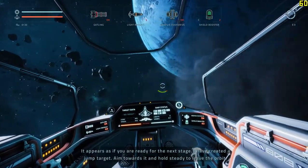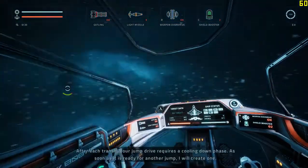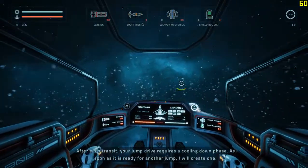I have created a jump target. Aim towards it and hold steady to leave the orbit. After each transit, your jump drive requires a cooling down phase. As soon as it is ready for another jump, I will create one.